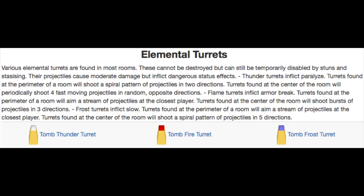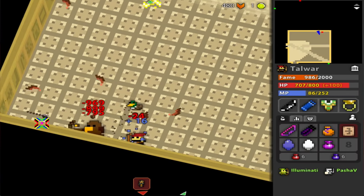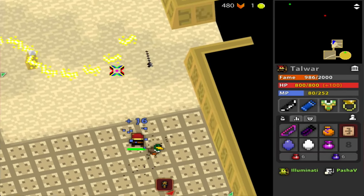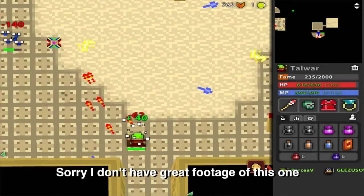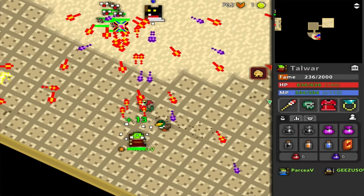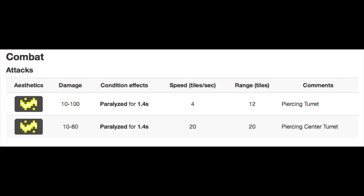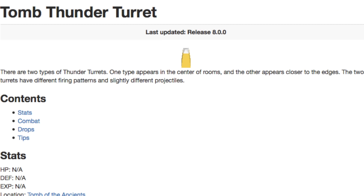The elemental turrets are a bit more involved. We have three types, with two variations each, and they can spawn in either the center or corners of rooms. The thunder turrets: one fires two continuous but slow streams of bullets in a clockwise pattern — easy to predict but leaves less room. The second fires four incredibly fast shots in all four directions, also slowly rotating clockwise. Since it's a lot faster, it's harder to avoid, but it's less frequent. If you get hit, you'll be paralyzed for 1.4 seconds and dealt anywhere from 10 to 100 or 10 to 80 damage depending on which turret. The fire turrets are my least favorite, because they can armor break you for two seconds.